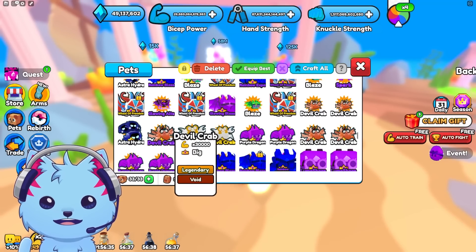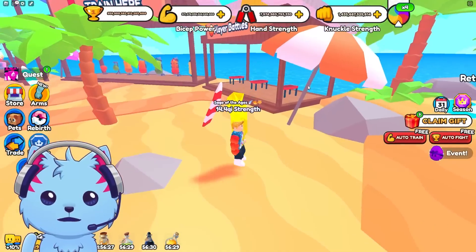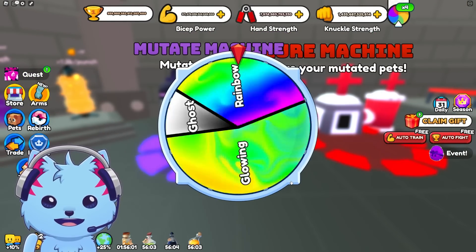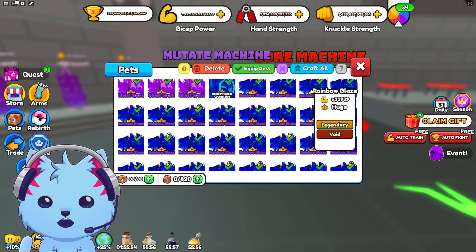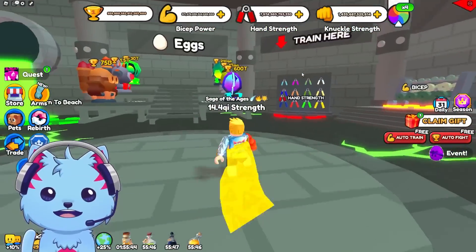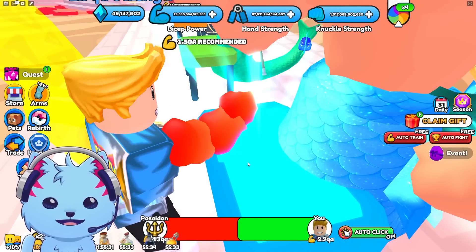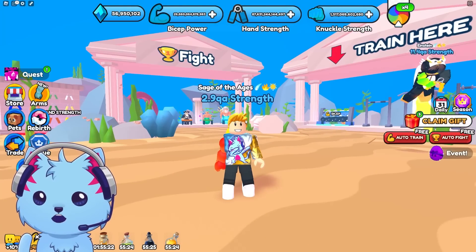This 30k pet could go on my team if I buff it with glowing. Let me mutate it — rainbow! It's definitely going on my team now. With the best pets equipped I'm at 40k. This Atlantis zone is the one you need to grind if you want to be the best. Let's destroy Poseidon one more time — get wrecked! Thanks for watching, smash like, subscribe, and I'll see you next time!